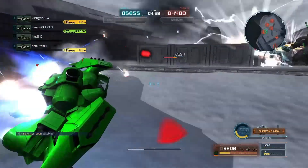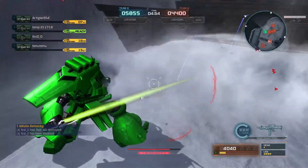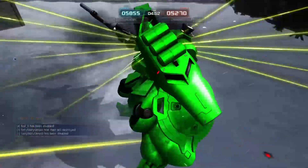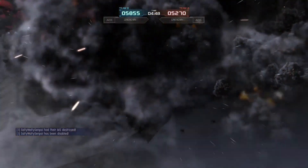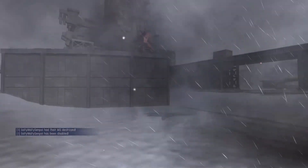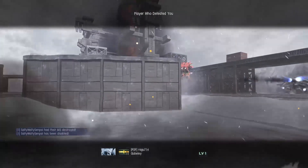I fall back — someone's behind me. I just did some fat damage to the enemy Yak Doja. Somehow my swing didn't hit; this thing has got an insanely small beam saber. It feels like it doesn't hit as well as you'd think it would.